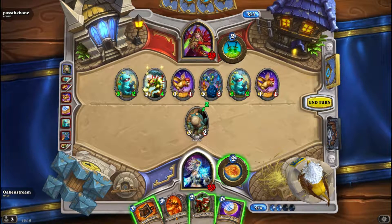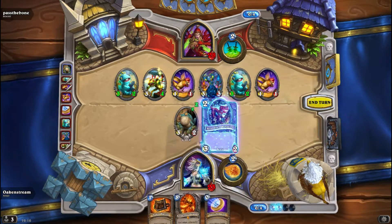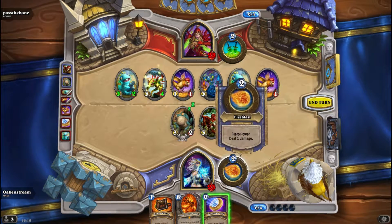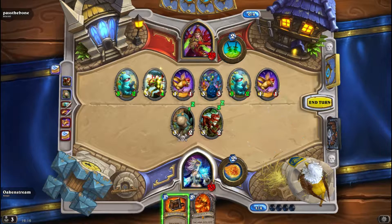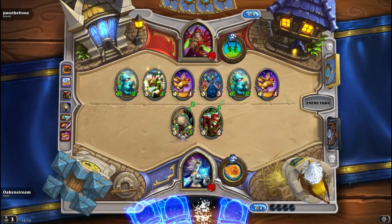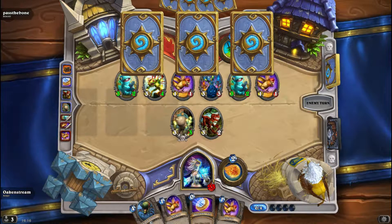I actually think I'll just have to play the Bloodfen Raptor. Can't do much more. I could buff Toad — things aren't looking that good. I need a good AoE; if I get a Blizzard or something on turn 6, that would be really good. Then we might have a shot.